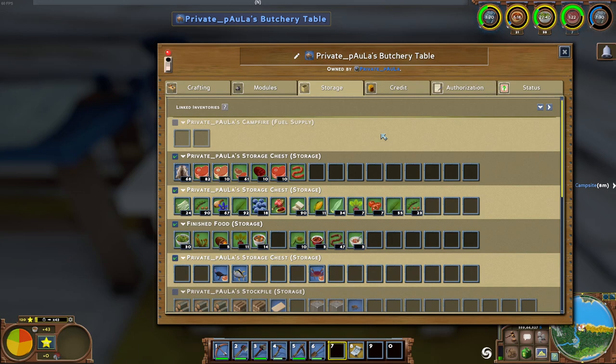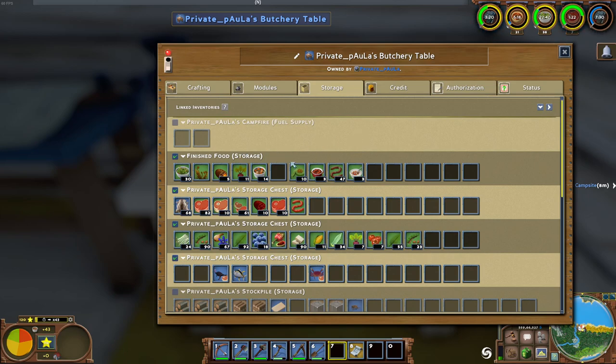So if you have several crafting stations and want them to pull from just one stockpile and output into different ones, you can manage it that way. The crafting station will always output into the topmost enabled stockpile - in this case it's the storage chest. To reorder them, find the place where you get the hand cursor, then click and drag to rearrange.